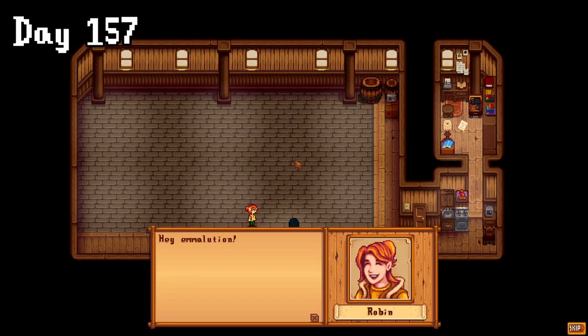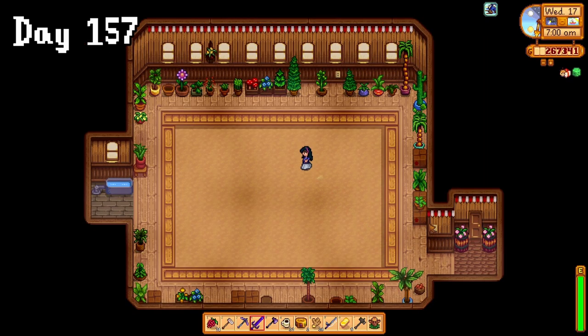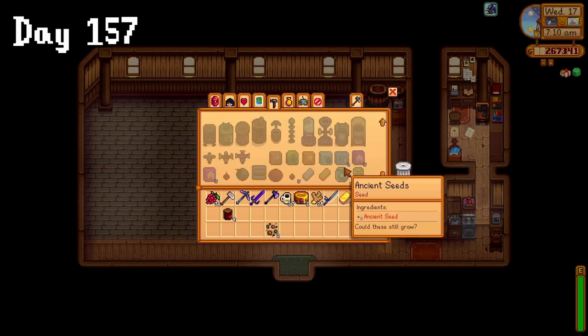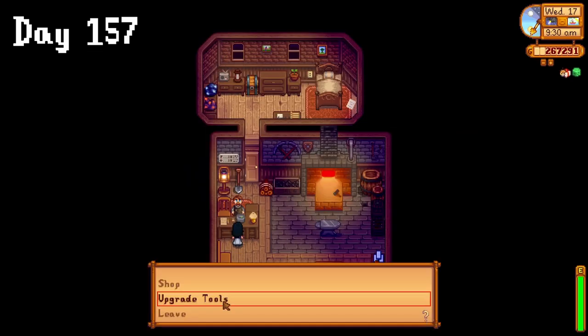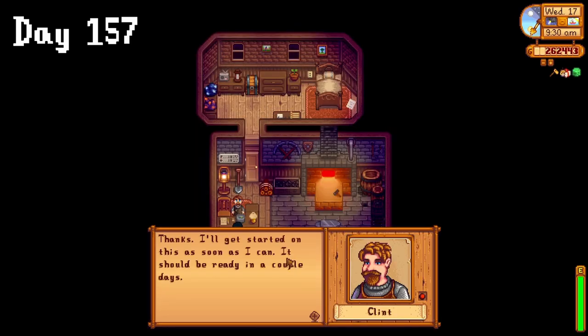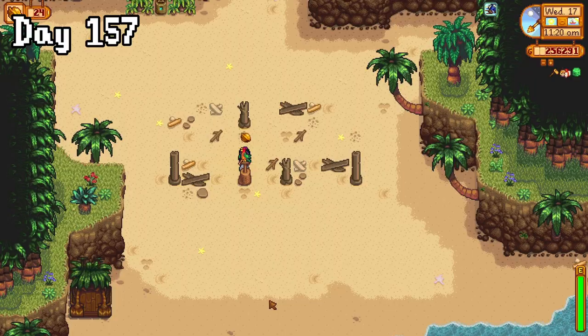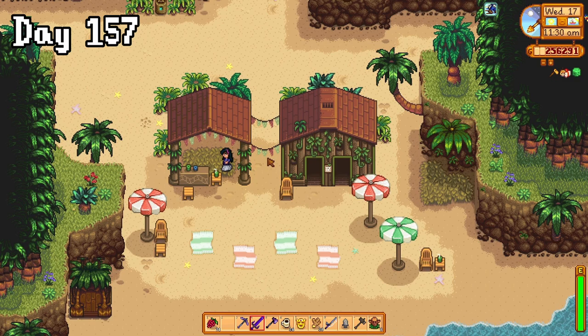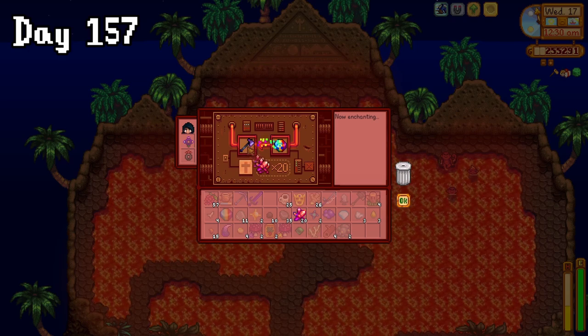On day 157, Robin unveiled the refurbished shed, which has loads of space for ageing wine, and an upper floor where we can grow even more indoor crops. The first thing I did was check what we needed to make casks, to find out that we can't until our house is fully upgraded. Speaking of upgrades, we asked Clint to upgrade our hoe, and then headed to Ginger Island to show our froggy friend the yellow tickling thing. I then decided to fix up the beach resort, which looked lovely, and then spent the rest of the day in the volcano, where I enchanted the axe with the swift upgrade.